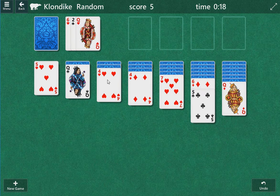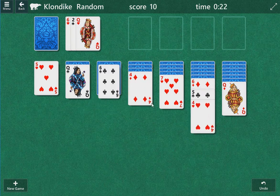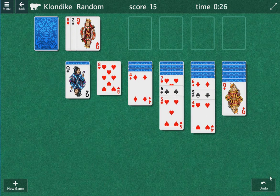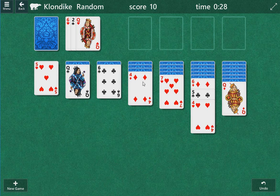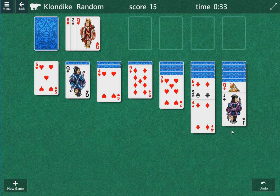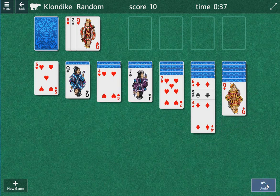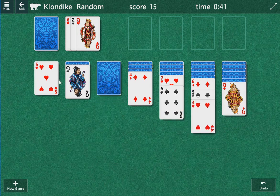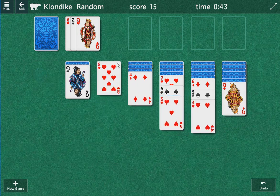We are going to start with a five. Interesting scenario — we have two fours to play. I'm not sure which one is the best, so let's try this one first. That gives us an open column — that might be the choice. Let's see where the other one leads us. Typically I like to go for the one with the open column, although I have had some games where I've gone all the way back and had to change that.